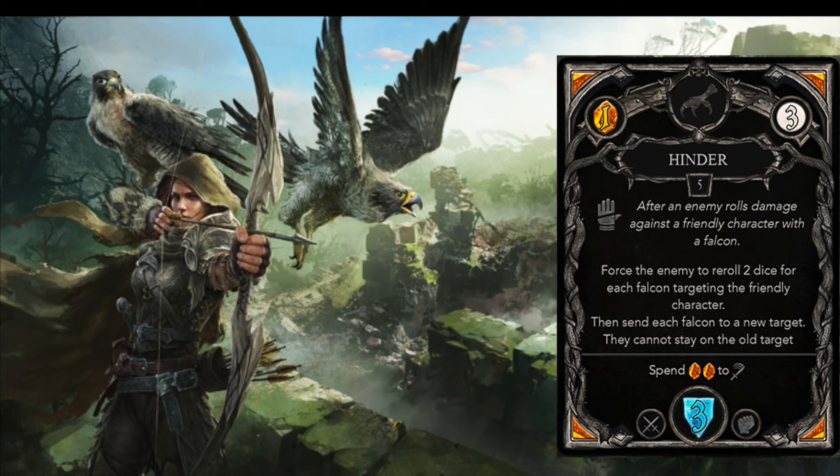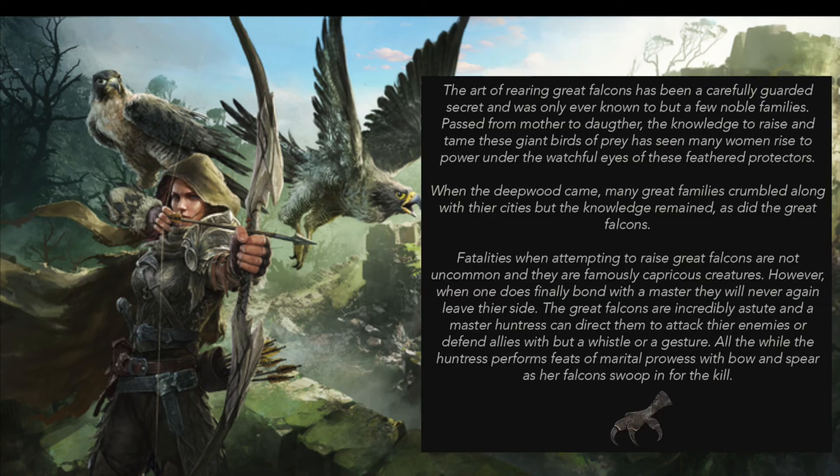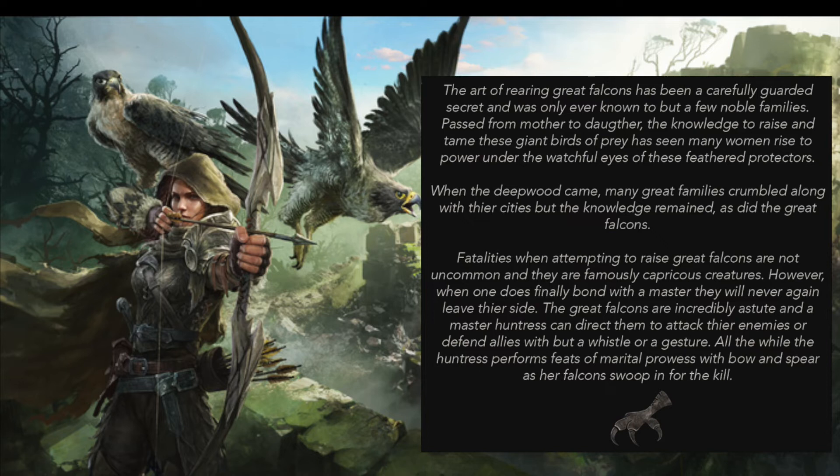Hinder is a way to use Falcons for defense support. An interesting note is that Falcons tags a friendly ally on this card, whereas Death Dive tagged an enemy — so you need to choose how to use Falcons at the time of tagging. Eye Gouge is an example of a supporting ability when Falcons tags an enemy. According to the Kickstarter, on top of her many falcon abilities that can buff or hamper others, she also has abilities centered around bow and melee weapon proficiency, including spear and polearm attacks that focus on killing blows and combination attacks with her Falcons.